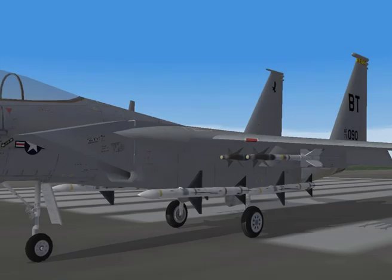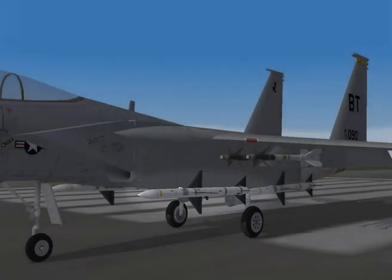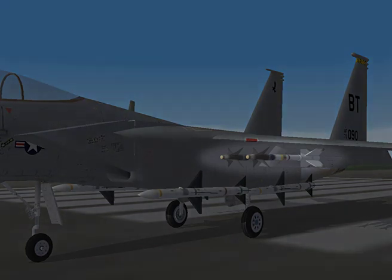Air-to-air missiles come in two general types: radar-guided missiles like the AIM-7 Sparrow, which uses reflected radar energy to track their targets, and infrared missiles like the AIM-9 Sidewinder, which track the target's heat signature.